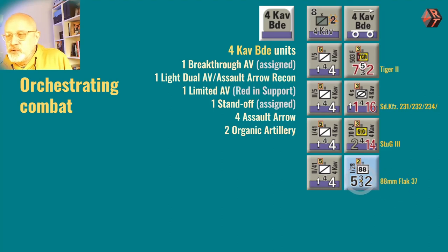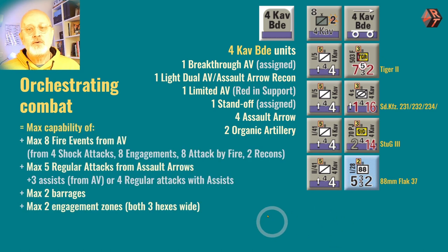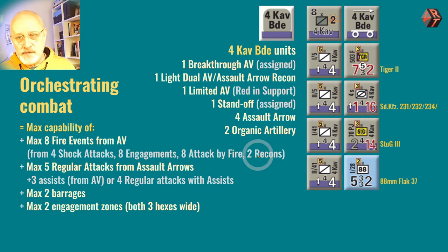And then finally, you've got a Flak battalion — a Luftwaffe Flak battalion — attached to the formation. So this well-beefed-up Cavalry Brigade gives you a maximum capability of the following things. You can't do all of these together, but you could do a maximum of eight fire events from these four units, four shock attacks, or up to eight engagements, or up to eight attacks by fire, or two reconnaissances. That totals twenty-two possible options, so you can do eight out of twenty-two different things potentially.